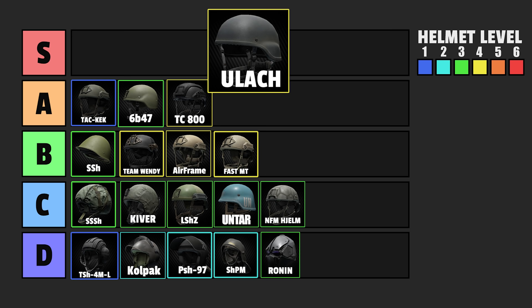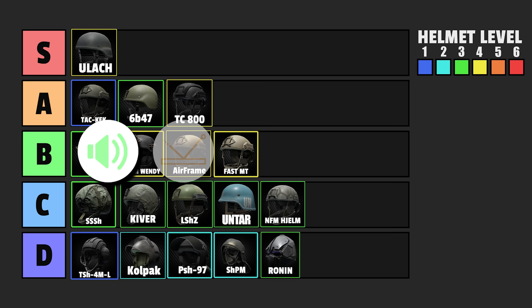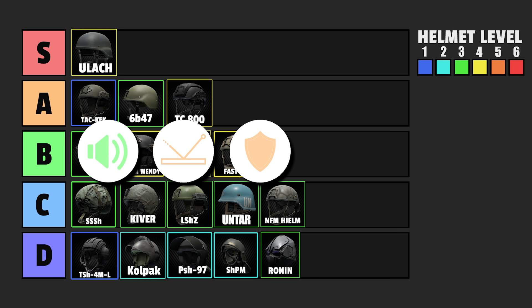Then we have the Ulak, and it's just one of the best helmets in the game, hands down. It doesn't block earpieces, has a high ricochet chance, very good armor class 4. It also protects your ears, so the sides are covered already with armor class 4. The modifiers are pretty good. So it's an all-around good helmet for only 70,000 to 80,000 rubles. There is a reason that pretty much everybody running around with meta gear is using a Ulak if they're not rocking an Alton.